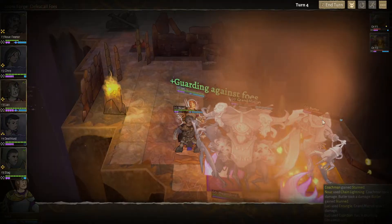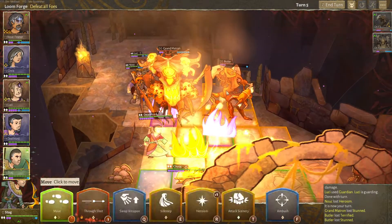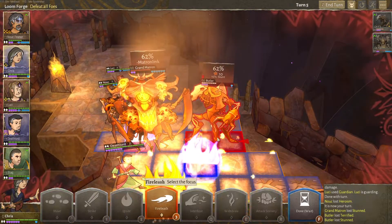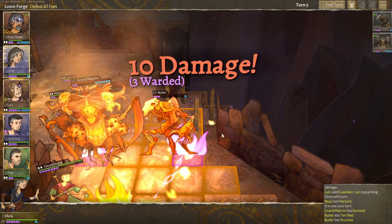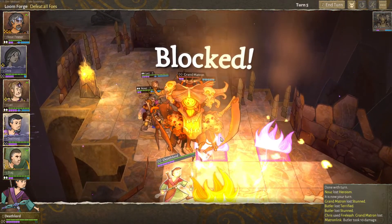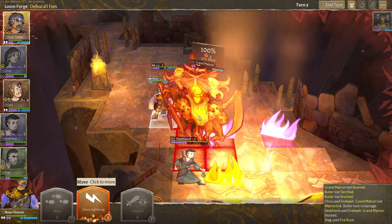Can you take out the Butler? And then we just focus on... Can Chris take out the Butler? 64. Come on, Chris. Yes! Okay, now we just have to deal with the Grand Matron — she's the only one. Deathlord, just Fire Lash from one side to the other. Ah, shit. No, Stag. 8 damage — I like that. We have 100% chances over here now, I like that very much. Now he's probably gonna get attacked if he moves in. No longer, I guess.